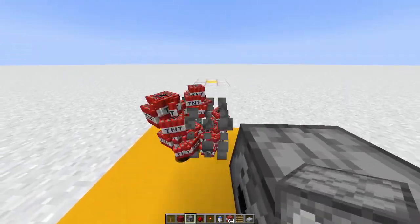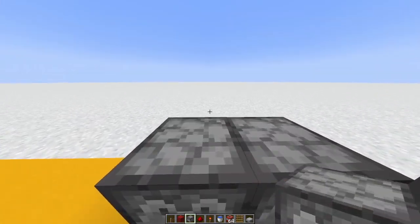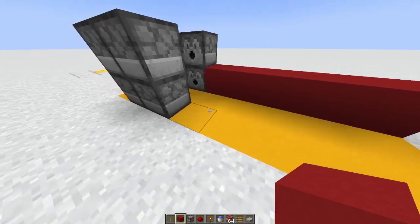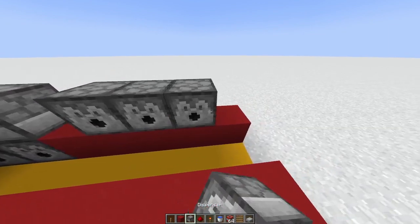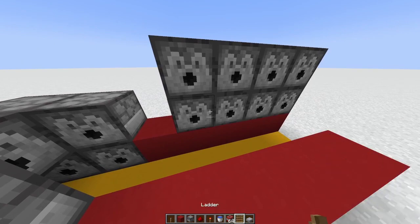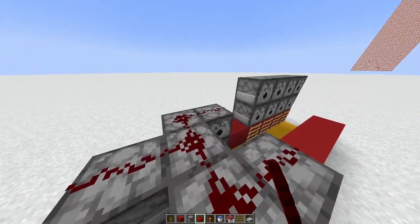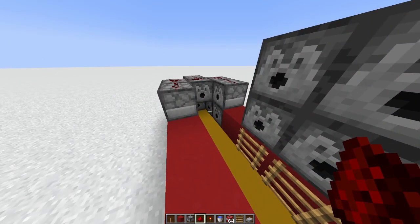Start off by placing these back dispensers. Place one in the inside. Now build out about 5 blocks on both sides, and then place dispensers on top of the blocks on one side. Time to place our ladders at the front. Now let's cover the dispensers with redstone. Make sure you don't forget to place the water.